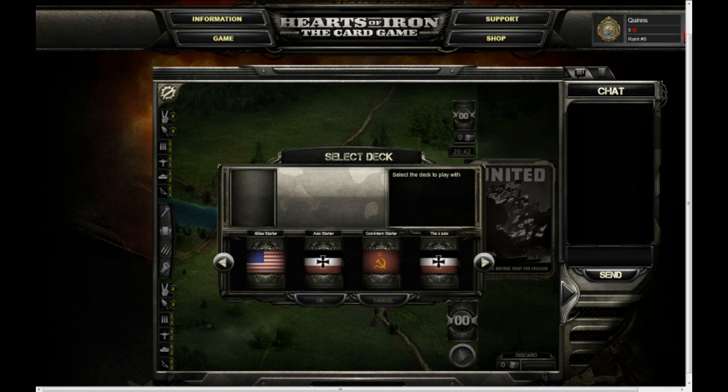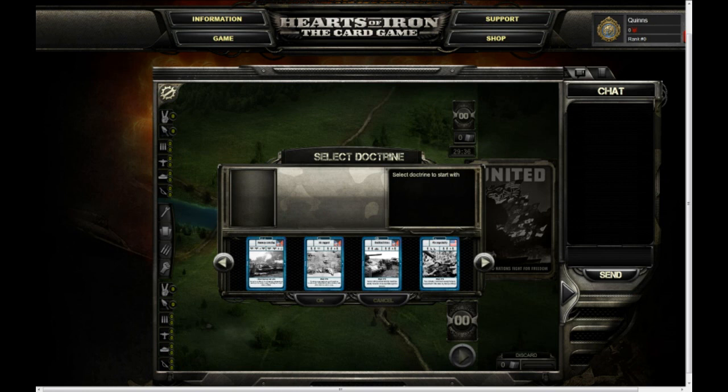The first thing you will see in a match is the deck selector, in which you will select which of your decks you would like to play with. Now this is where it gets tricky: you then have to select one of the doctrines in those decks. Doctrines are kind of battle plans that determine what you're allowed to attack with.